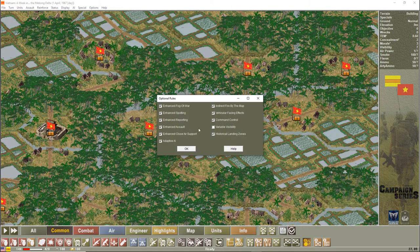Regarding optional rules — these are the default settings, and to get the best experience, play with exactly how they're set. Don't change them initially. If you want to learn more about game mechanics and see calculations, you can turn off spotting and similar options, but I'd leave it as-is so you get used to playing the game as it's intended.